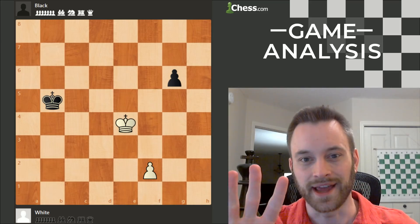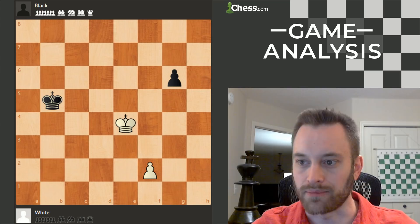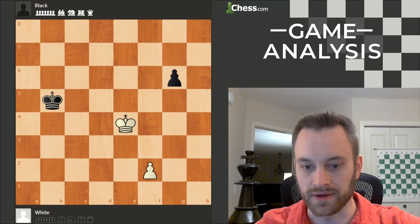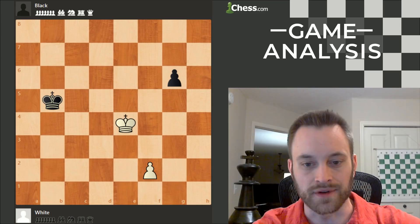Hey guys, this is John. I want to show you a puzzle that illustrates a couple of important king and pawn ending themes. I don't know exactly where I first saw this puzzle — possibly from a Mark Doretsky book or a Johan Helsten book. We are looking at this position from white's point of view. White's pawn is advancing towards f8, black is advancing towards g1. This is white to move and win. If you want to give this a crack yourself, feel free to pause the video.